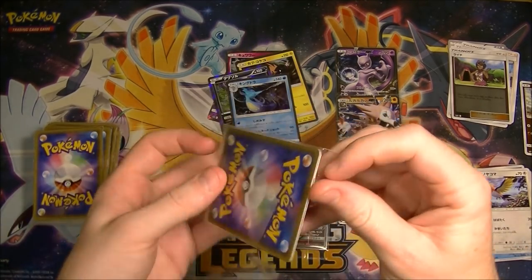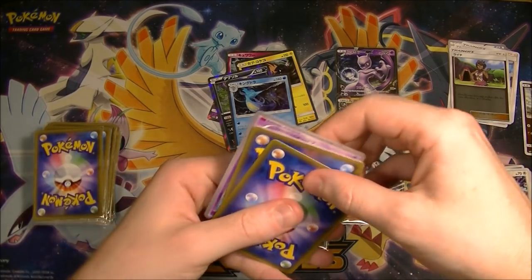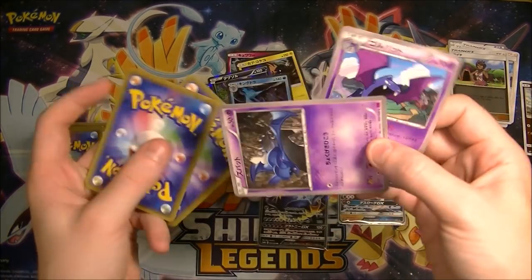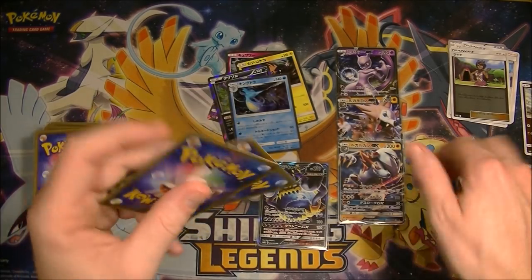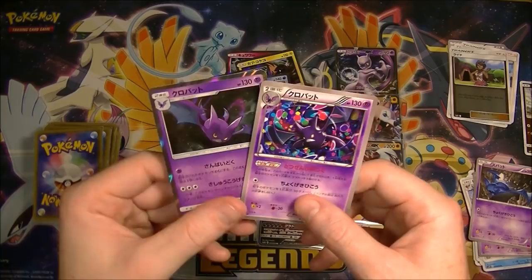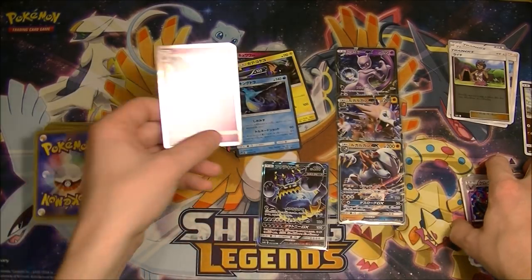We got a Zubat and a Golbat, and then a Crobat — and another Crobat. Wow, there we go! See, I told you there's connection there.